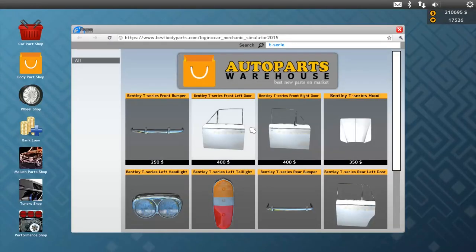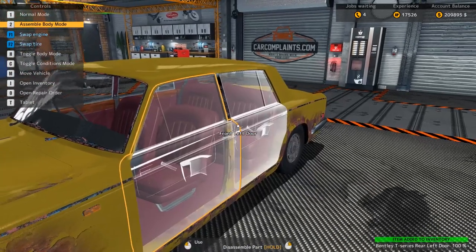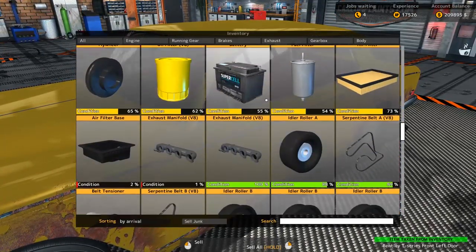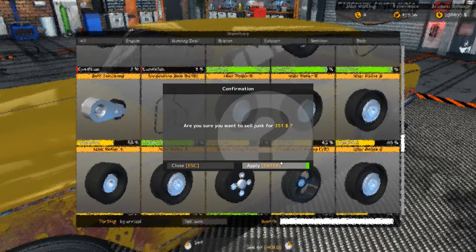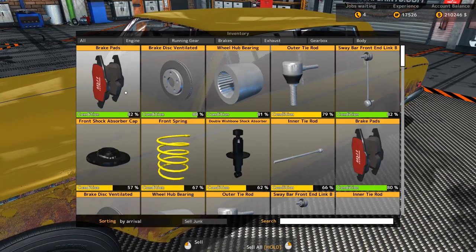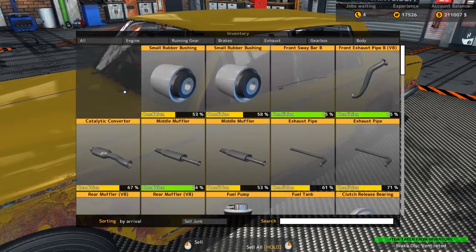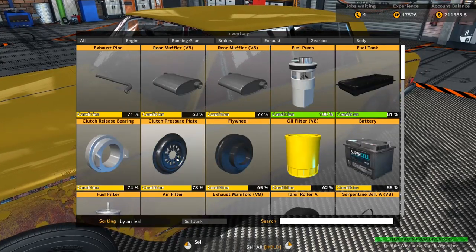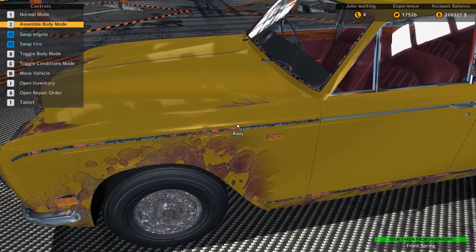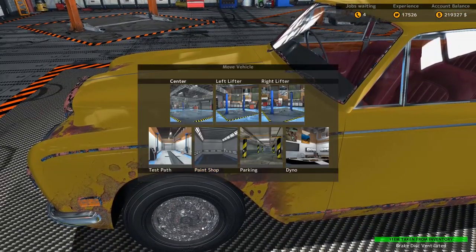Did none of these doors survive? Alright, now we're gonna open up our inventory and you can see from past jobs we are just full of junk, so we're gonna sell all that. I'm gonna go through and sell everything basically. We're doing the sell-all — I don't care if it's 100 percent, we're selling it. Now look at those rims, they look awful.